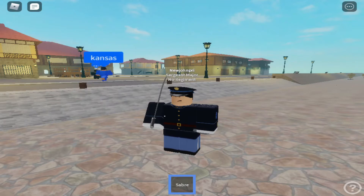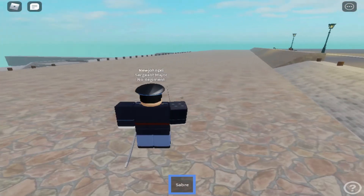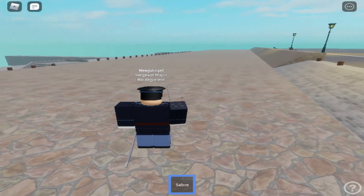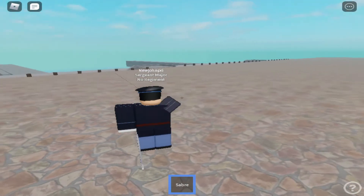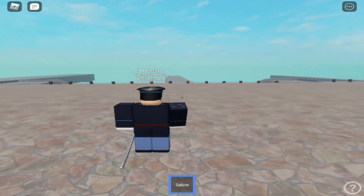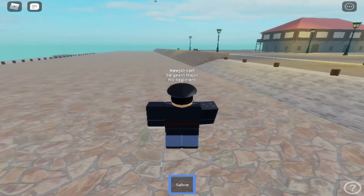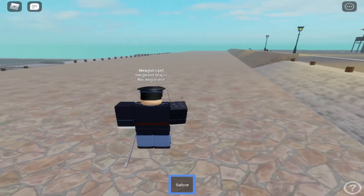First is side attacks. You need to look left, hold left click, then slash them from the right. There you are. Same as the other side — look left, hold left click, and strike from the right.